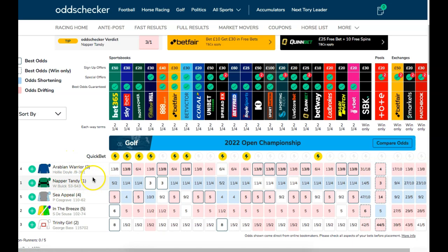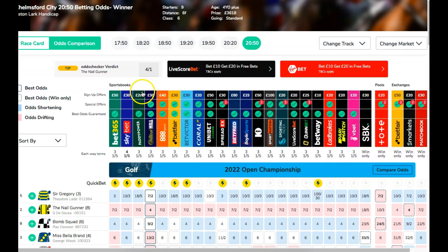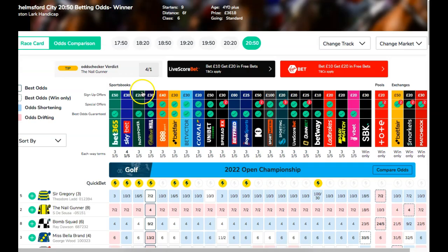So last time out winner Arabian Warrior is still unexposed at the distance — can he back it up in the second time visor? Course form is a question. Sea Appeal has questions too, especially as yet unproven on all-weather surfaces. I thought this looked an open race. There's a bit of pace for Trinity Girl to track, and she can race prominently and does stay a bit further. When I saw odds of around 8 to 1 on the outsider of the field, I thought that was a bit odd and that's why I thought Trinity Girl may be worth a small nibble.